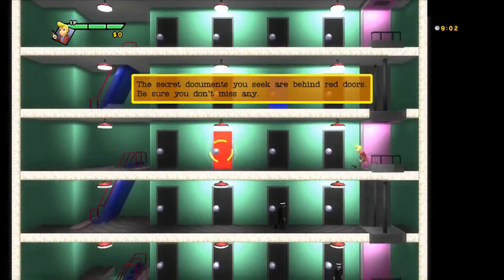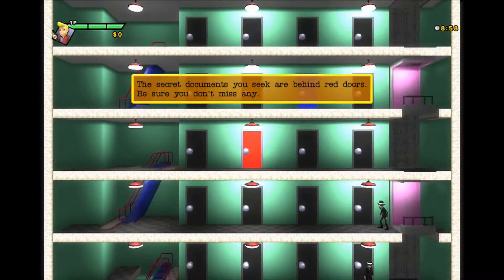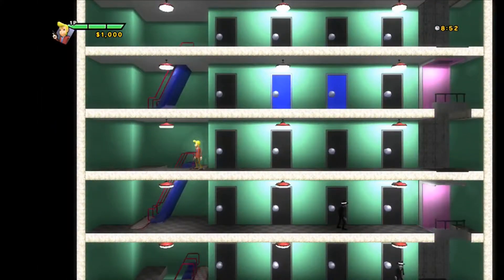The secret documents you seek are behind red doors — be sure you don't miss any. Let's go get them. Look at the size of the doorknobs! Alright, there's a bad guy down here. What's going to happen here?